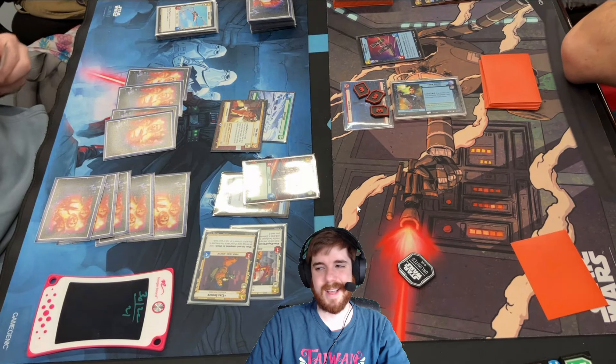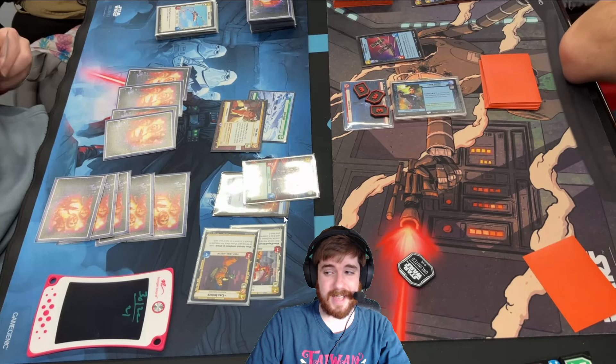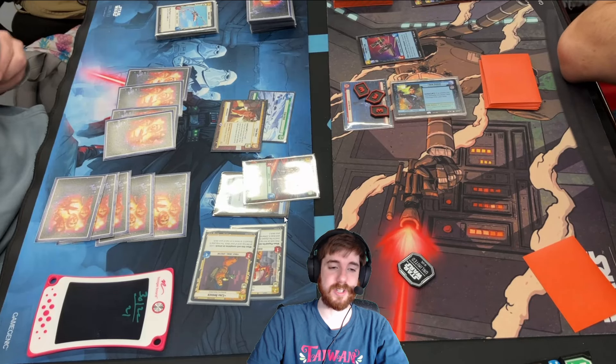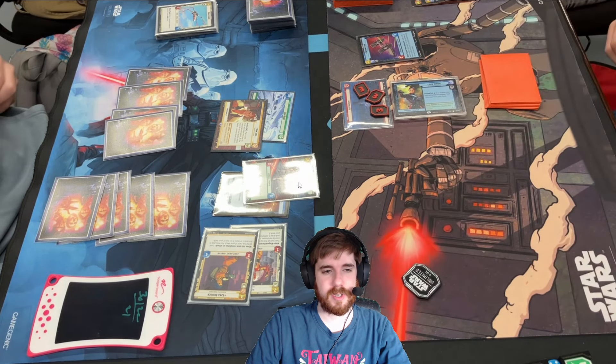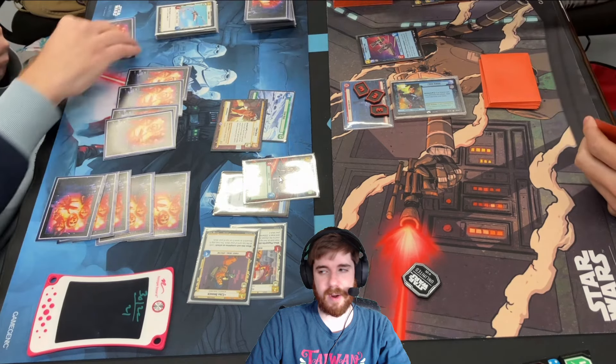I played an Ezra, so I'm saying I'm going to be drawing two cards a turn, possibly, and doing all this chip damage. My ground is so safe — while I can't attack with this 97th Legion, he is like a 12-12 and anything he summons just instantly dies.